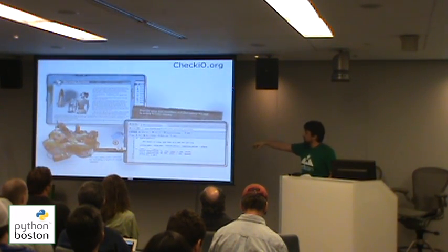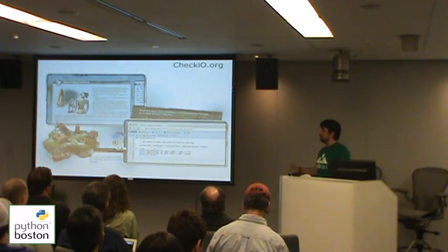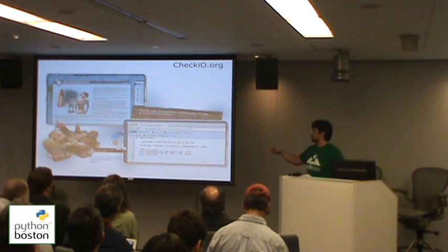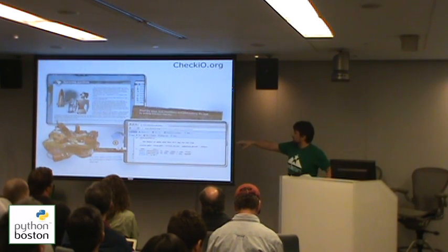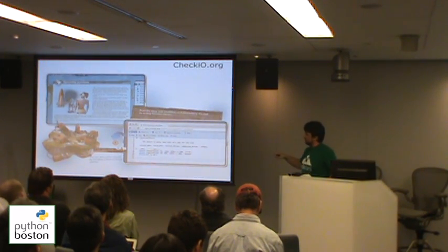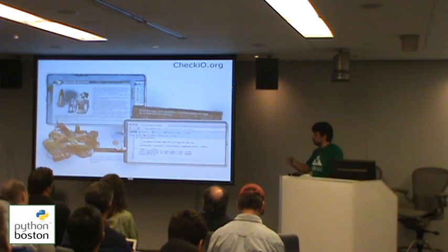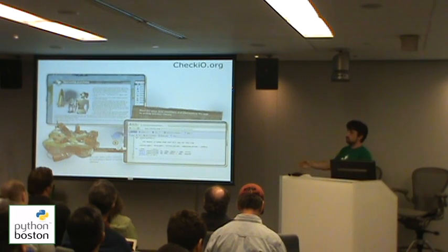We have an editor which helps you to write your code, and some tasks also have animations that help you interact with your code through a real interface. For example, we have a task named ATM. You write your code, and then in a small interface, by using the ATM machine, you can see how your ATM machine works using your checker function for calculation.